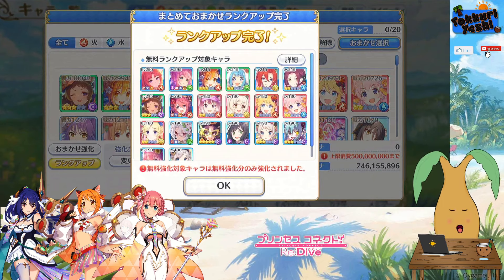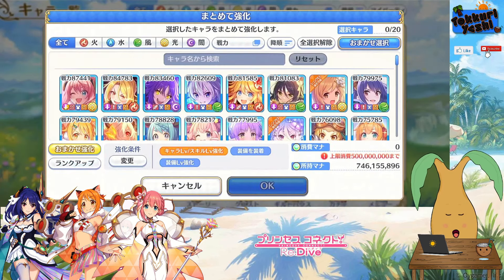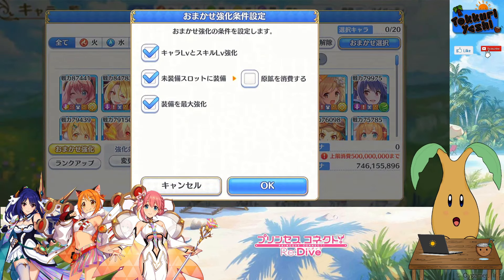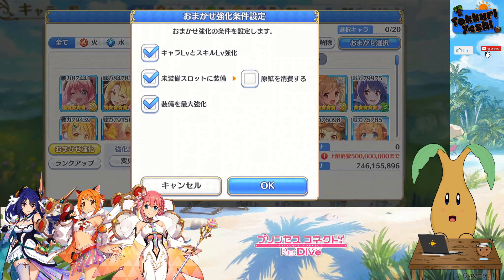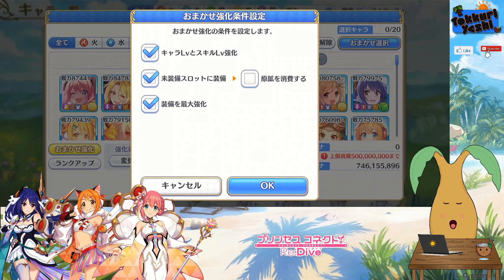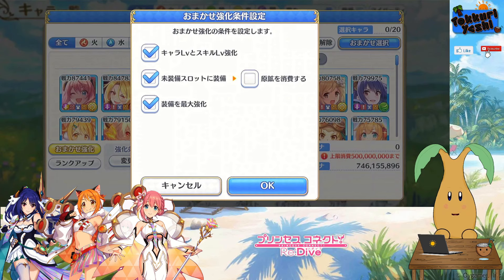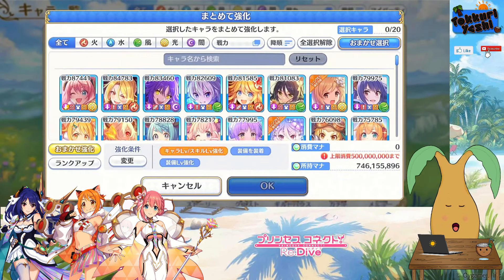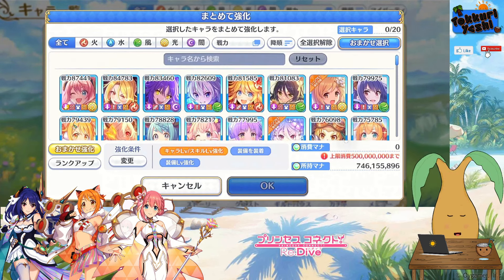Then what you need to do is click the button above it. On this second button, make sure you have all three of these tick boxes ticked — these will do blank rank, they will do equipment, and they will do refinement. This last button that we don't have ticked is for use of resources — that's only if you're paying for the upgrade, so we don't want that one ticked.